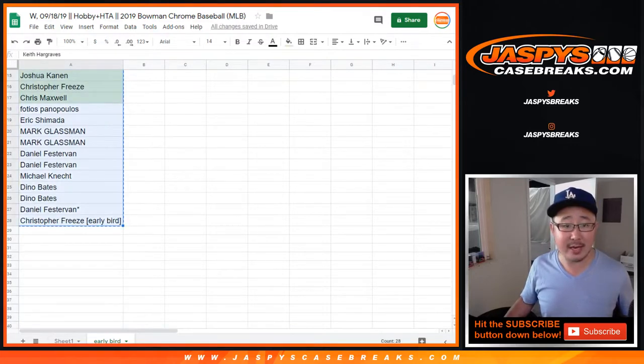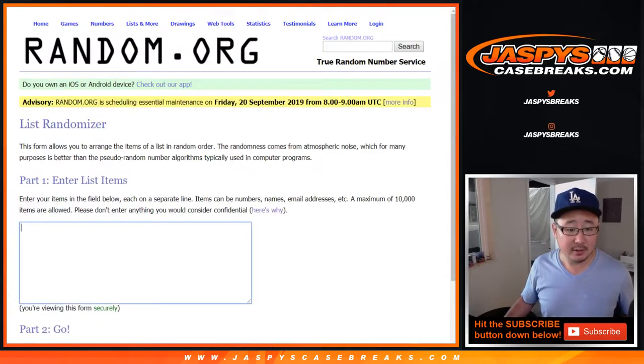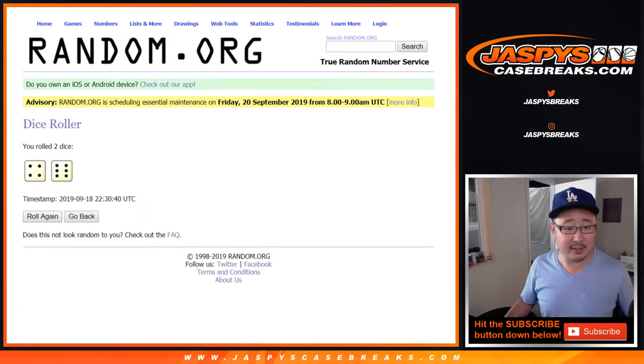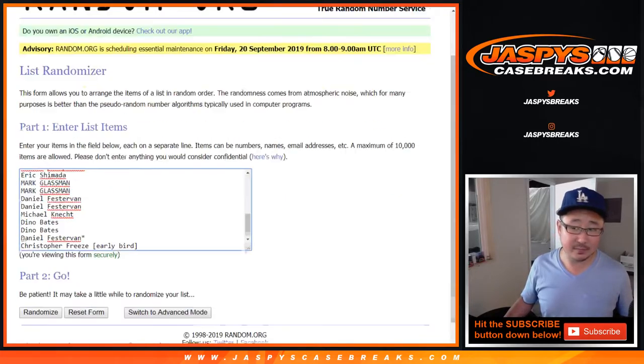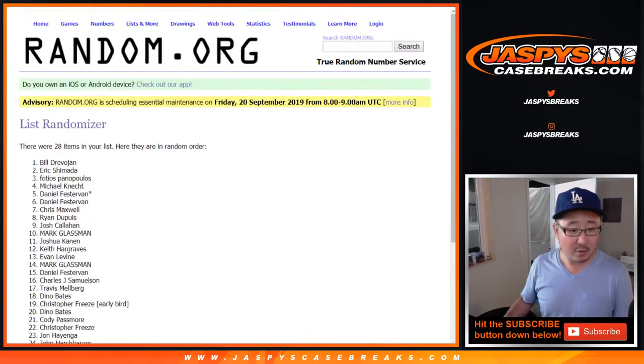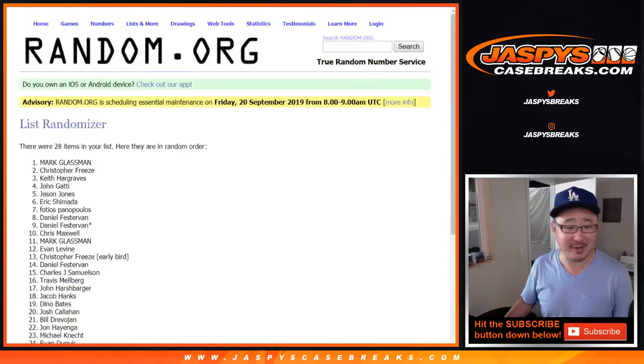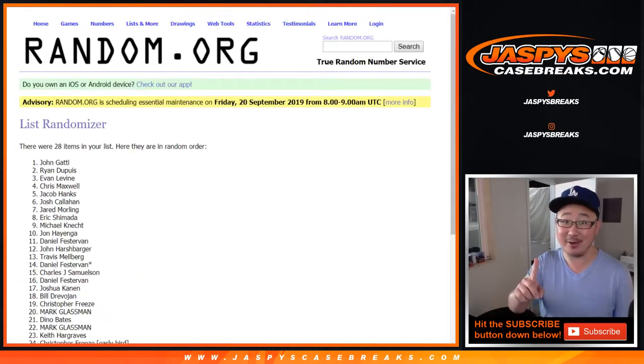Now let's grab all 28 names here, put them into this list, and roll it and randomize it — four and a six, ten times. Chris Freeze is like, watch me get a crappy team, but it's a free crappy team.